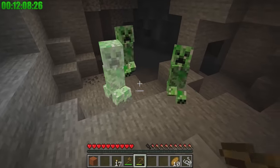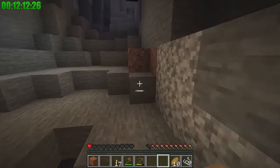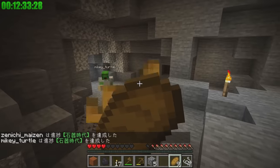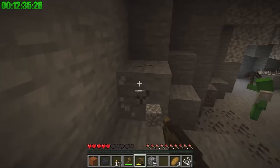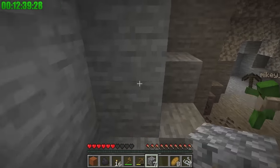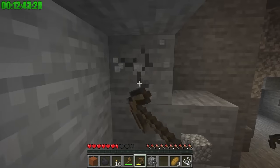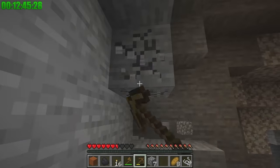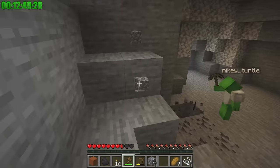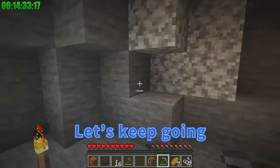Yikes — three creepers! Retreat! Ouch, JJ! Are you okay? That was close! You had me worried sick! There's some iron — that was super close! It's a good thing we have this big supply of bread. I'm almost back to full health! I lost the iron ore. Too bad — you should use a stone pickaxe instead! I'll grab this coal. Let's keep going!